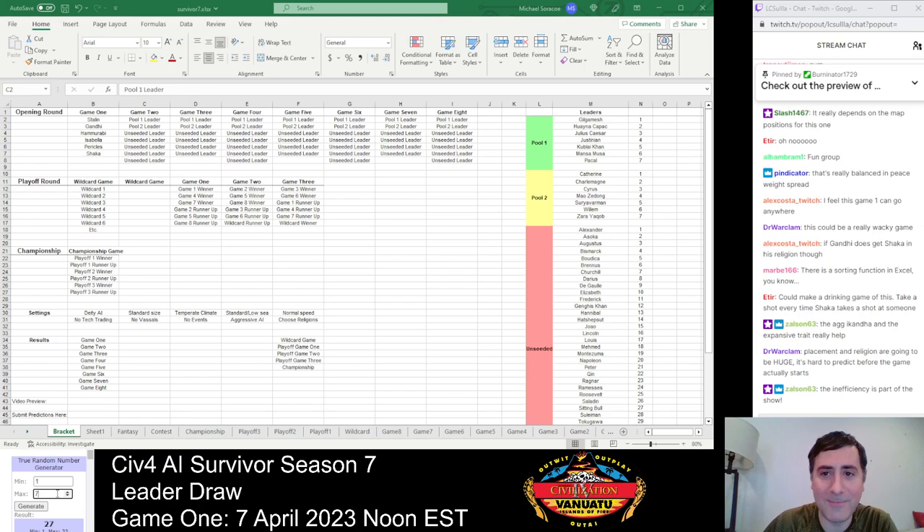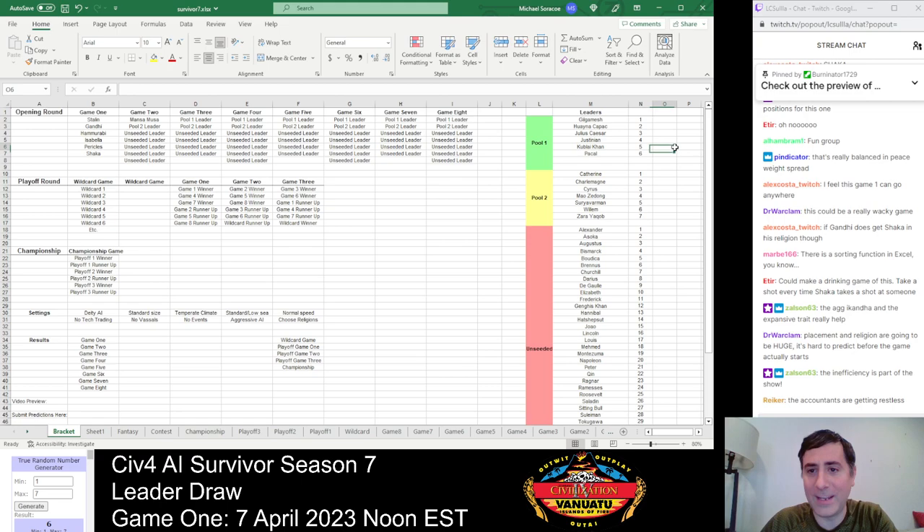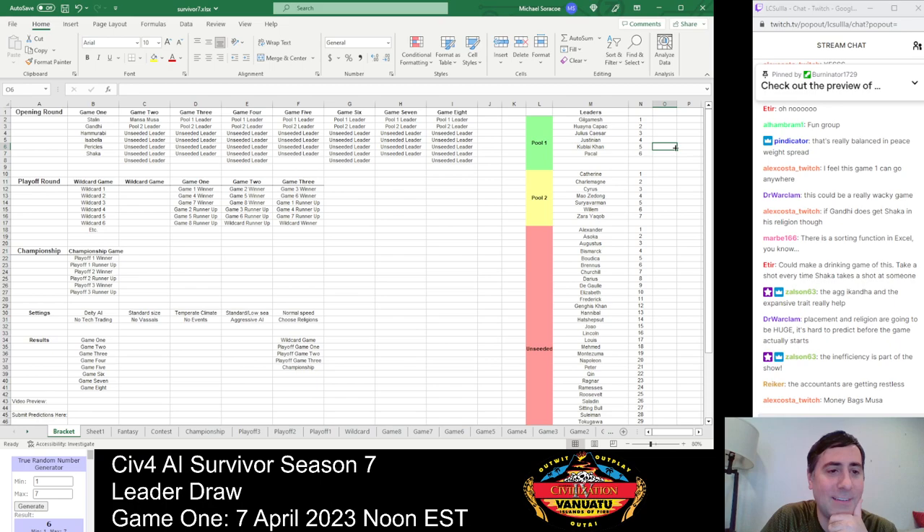For Game 2, we need a Pool 1 and Pool 2 leader. Leader number 6 — our defending champion Mansa Musa is drawn. Mansa was one I wasn't sure would be as good as in earlier seasons, since I think he was hurt by switching from everybody getting all deity free techs to only having their two starting techs. His starting techs, Mining and Wheel, are not especially good. But he really showed me last season — had an amazing run, won all three games he appeared in, including the championship very convincingly.